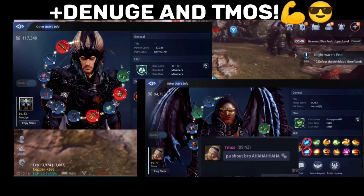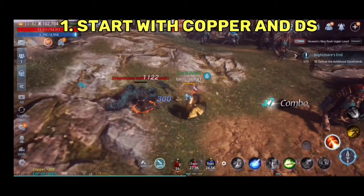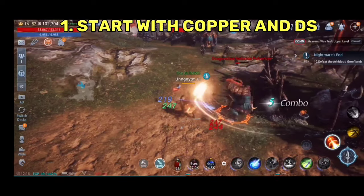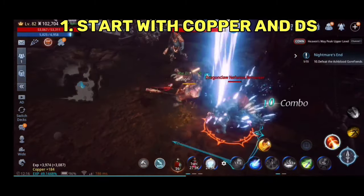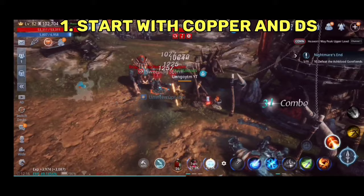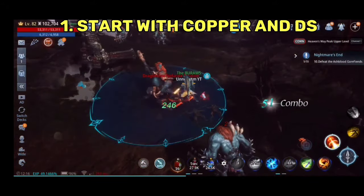Tip 1: Start with Copper and Dark Steel. I have discussed this before in the previous video, but let me add some additional advantages of prioritizing these two before anything else. Having Copper and Dark Steel first as a priority will secure your daily required tasks. Make sure you will never run out of potions and have enough copper to buy the daily common product and step-up items in the shop.